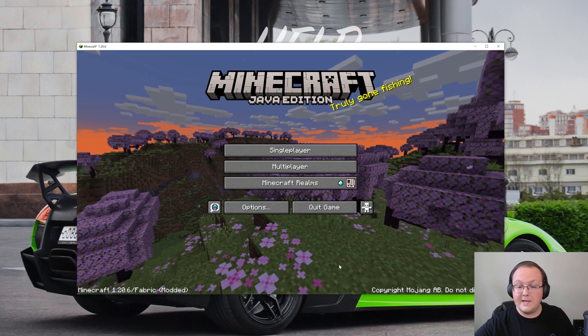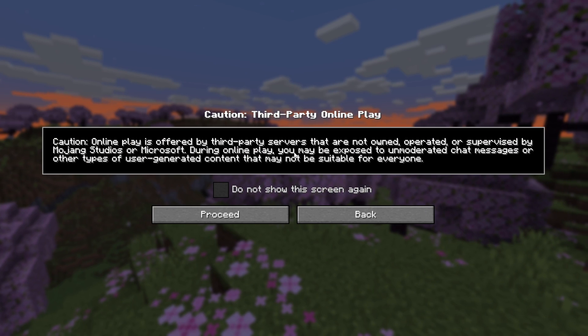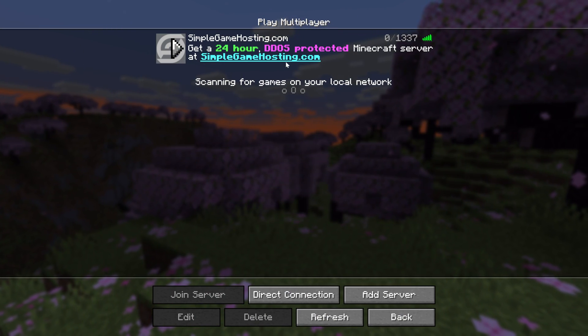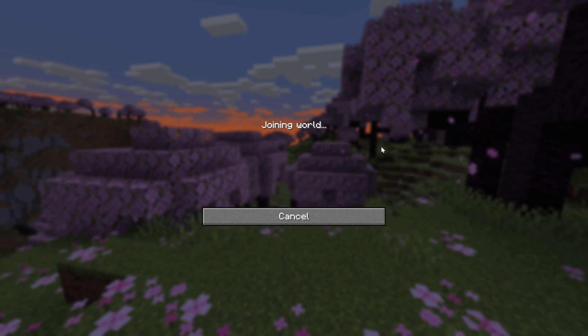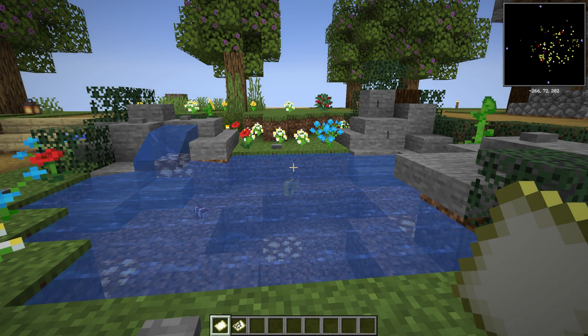Minecraft is open, and in game you can go into multiplayer or single player. Xero's minimap works on multiplayer servers — I'll be using a Simple Game Hosting server to test this — but it also works in single player and on public servers like Hypixel. Be sure to check the server's rules though, as some servers don't allow minimaps due to concerns about finding bases.